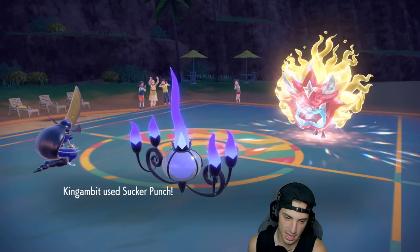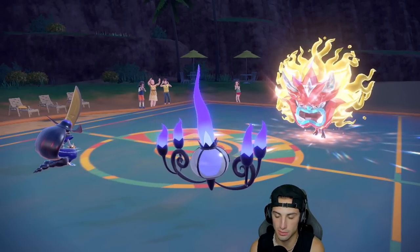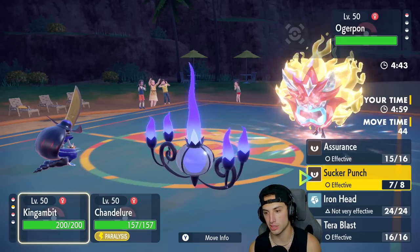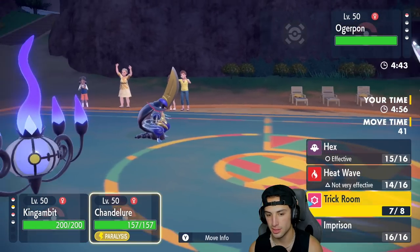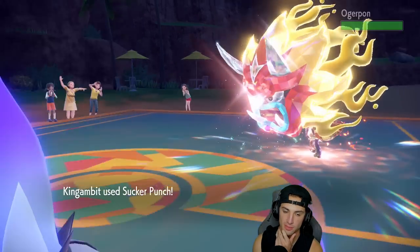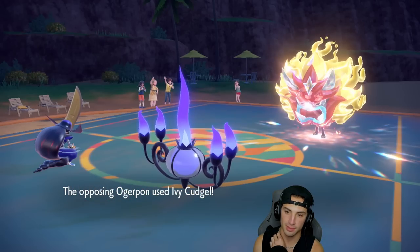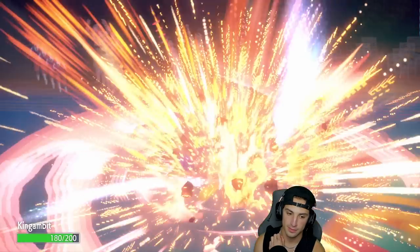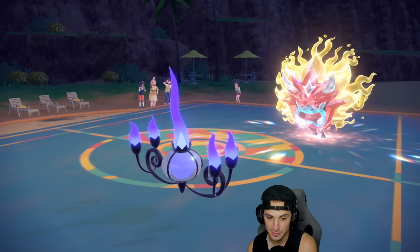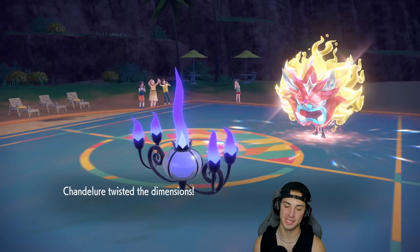They can still win this match no problem. I'm going for Hex and Sucker Punch — Trick Room is almost done so I might reset it. I'm going for Sucker Punch and reset Trick Room! Sucker Punch comes out, I know King Gambit is getting KO'd — and yes, it's gone. But if I can avoid paralysis and set Trick Room we probably win this match.